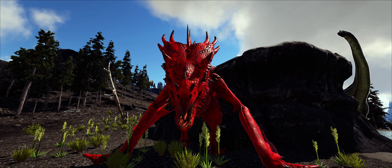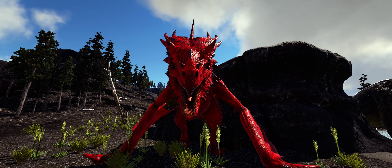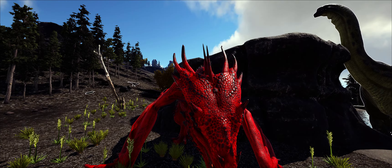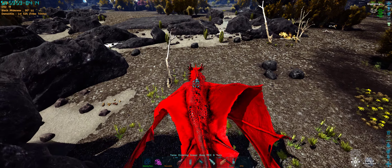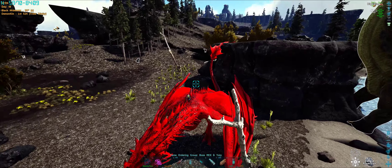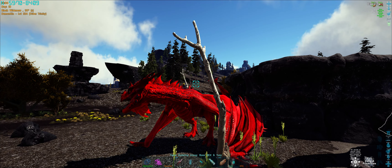Hey guys, El Vornack Games here. I'm going to show you the location of charcoal trees on the Cabalus map. Essentially you just need to go to 59.5, 84.2 and you're looking for these trees that look like this with no leaves or branches on.